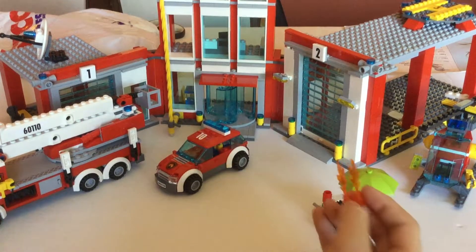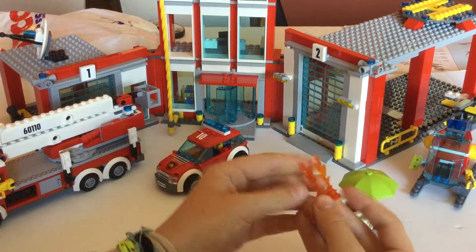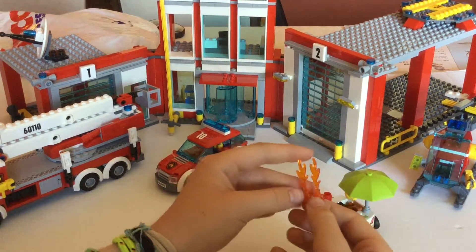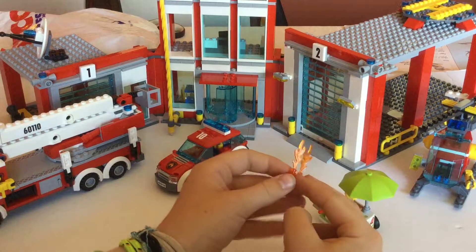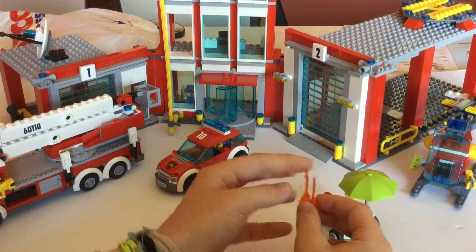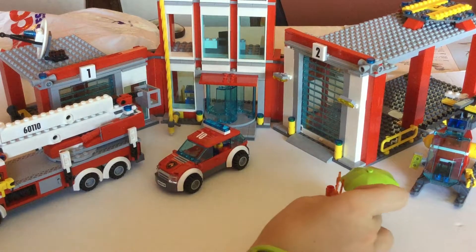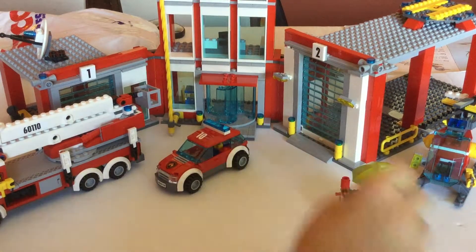Then we have this little fire piece — they're using this a lot. It's a one-by-two transparent orange piece with two studs that can hold two fire pieces, and you can kind of just put this anywhere. You just throw it on top, which is kind of weird because then it falls off.